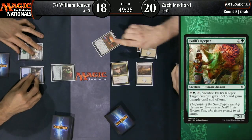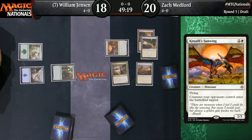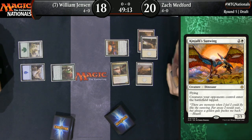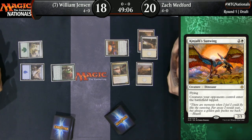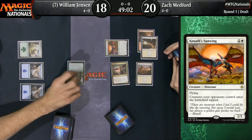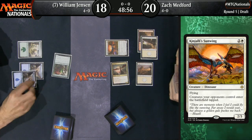Kinjali's Sunwing too — two just very far above par creatures. The sort of good, sort of bad news for Huey is that he is going to be unable to block these flying creatures anyway. So the ability of Kinjali's Sunwing, its impact is going to be lessened until Zach Medford starts playing ground creatures. But facing down four points of damage in the air when you're a blue-green deck with not that much removal, it's not ideal.